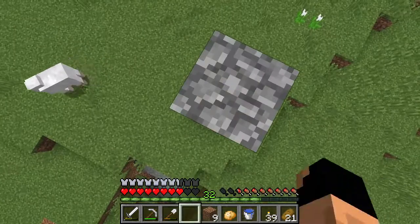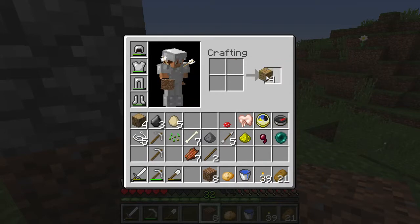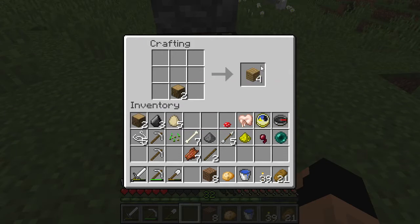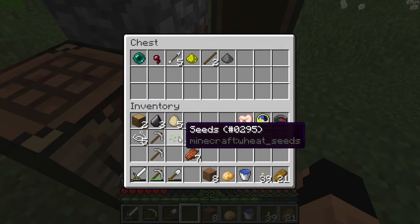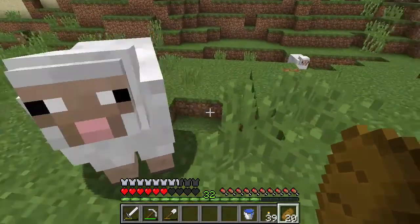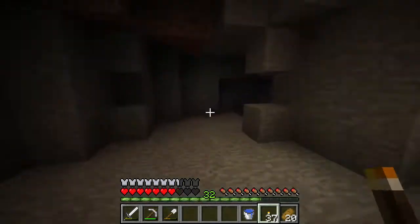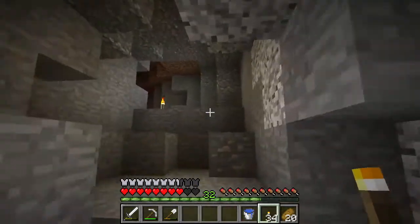We'll make ourselves a crafting table and place down the items that aren't super essential to this trip since we're going down into the cave. Let's go ahead and explore this cave down here - holy crap, it's huge! Awesome. It's a good thing we have a compass to get home. Let's light this place up real quick so we don't get wrecked. This is so cool, oh man, this is so awesome.